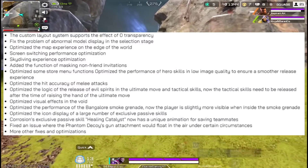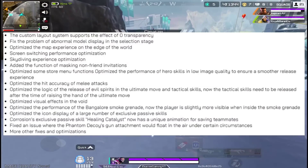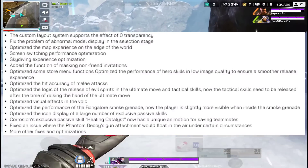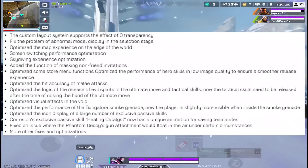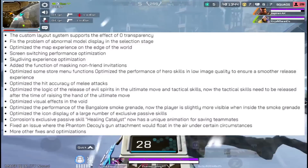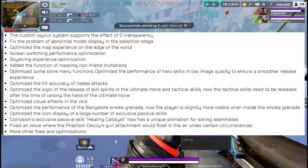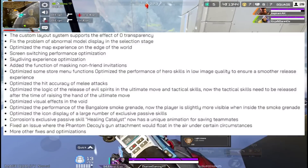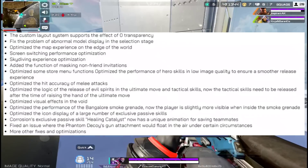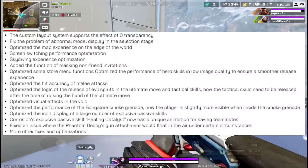They optimized the World's Edge map, so you won't experience as much lag — and World's Edge might come back in Season 2.5. They also optimized skydiving to reduce frame drops and stutters on Android phones, and optimized melee attacks so you now have to actually aim at your enemy to punch them, rather than relying on aim assist dragging you to opponents.